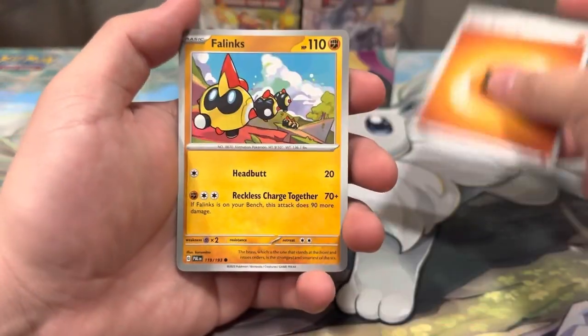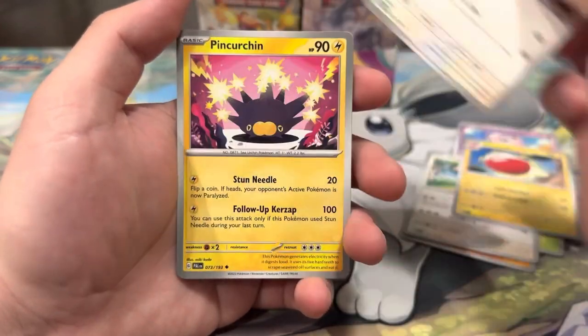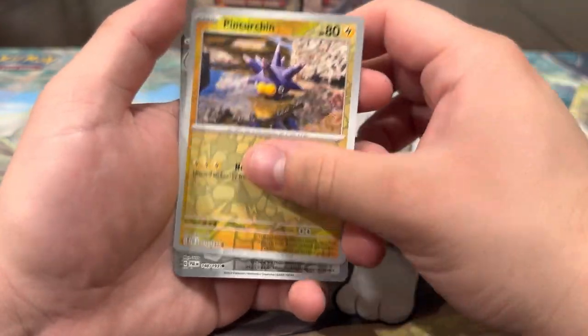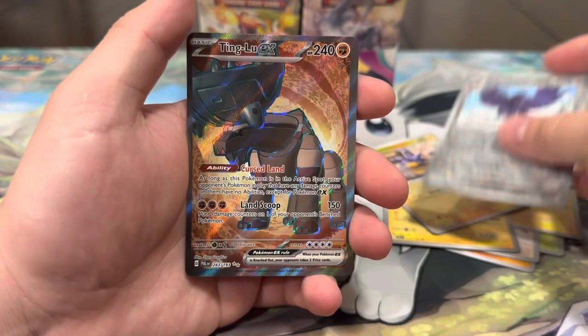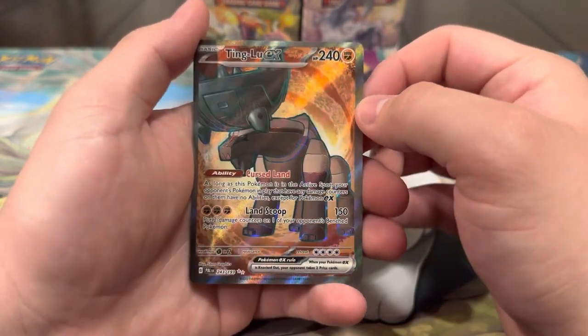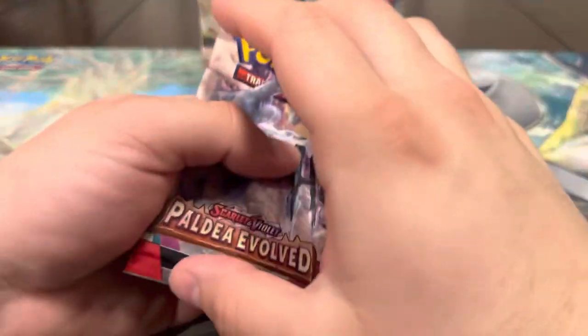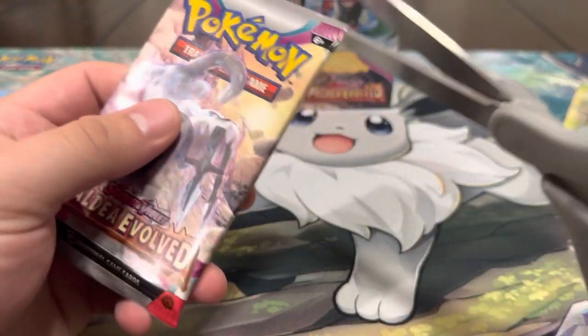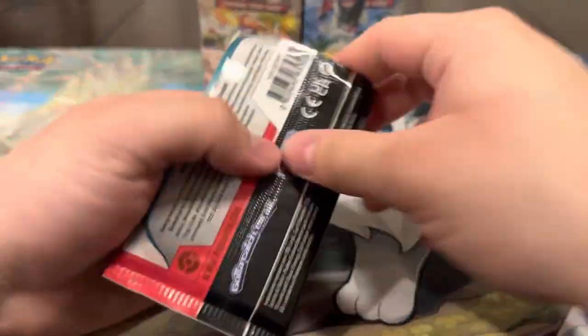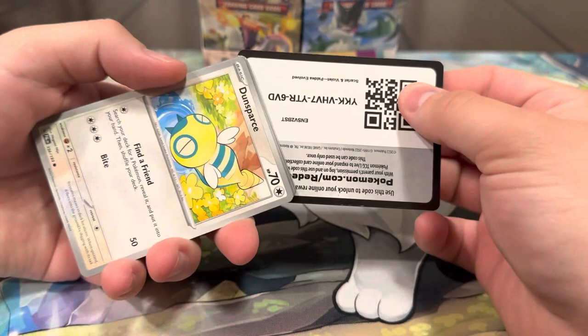It's been a really fun opening though. We got Phanpy, Comfey, Jigglypuff, Girafarig, Electrode, Vigoroth, Pincurchin, Orthworm — and a Ting-Lu full art! We're killing it! That card looks nice too. I really do like the legendaries, although I haven't even been able to get them in the game yet.